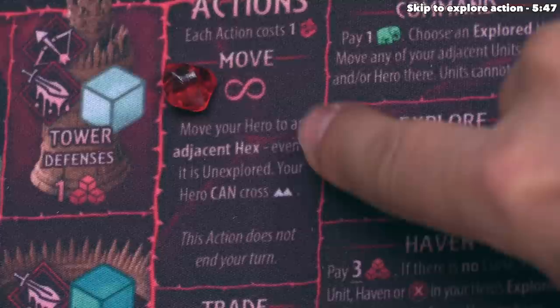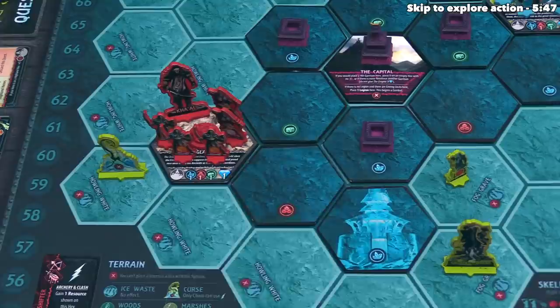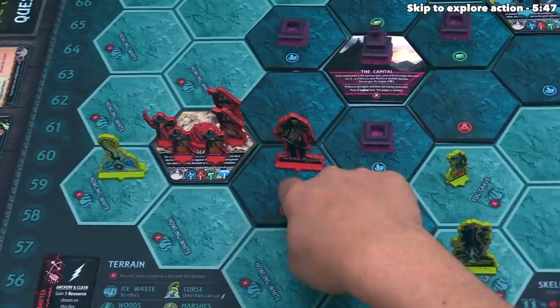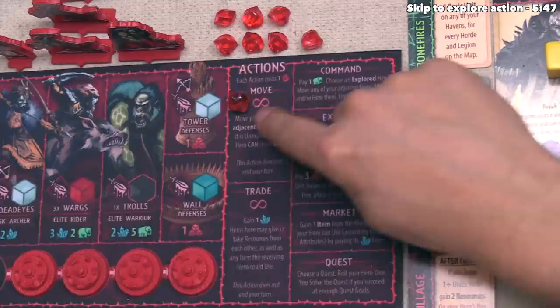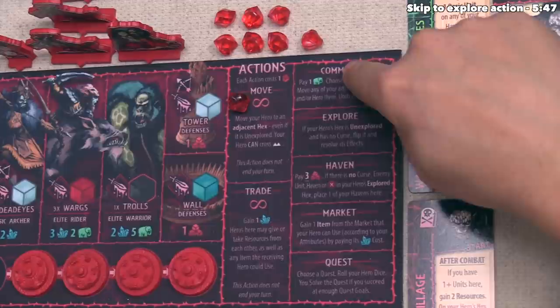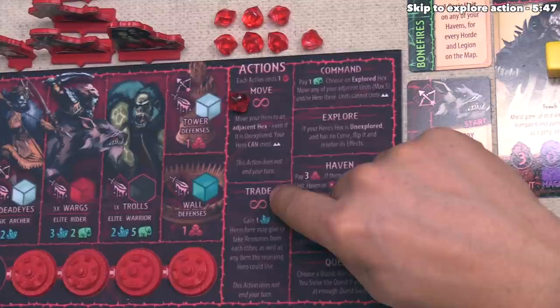The red player's hero is in their home territory, so they can move to any adjacent hex. They've decided to move into this unexplored hex. The move action has an infinity symbol, which means this action does not necessarily end the turn. The trade action also has that symbol, but none of the other five actions do — whenever you perform those, your turn is done after. With move and trade, you could end your turn or take another action.